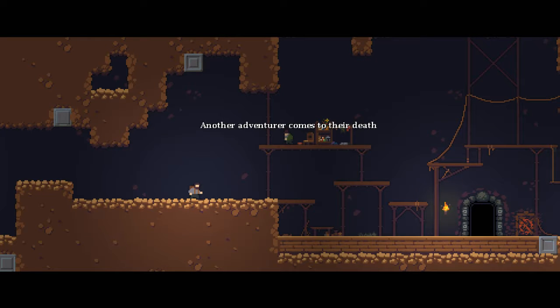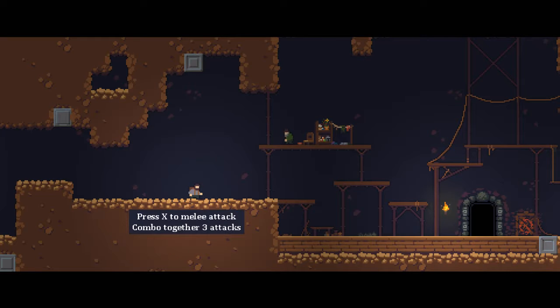Another adventurer comes to their death — what brings you here kid, what are you looking for? Hundreds of adventurers come here seeking fame, fortune, or power. None survive. So what makes you different? Press X to melee attack — combo three attacks together. Dope. A sword — is that it? Use the right stick to fire your ranged weapon. Oh, it's a bow! It's got an arc to it.